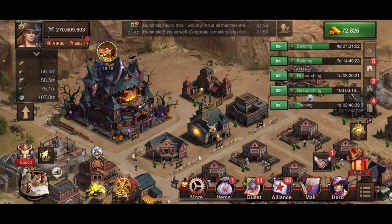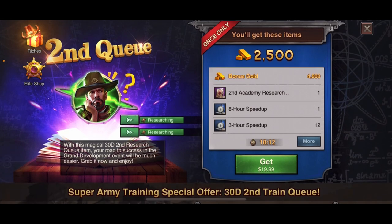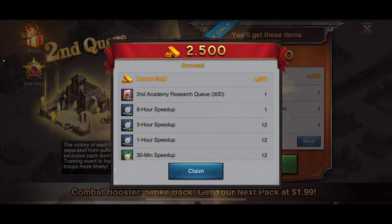You can buy the second research queue in a gold pack. The main one costs $20 for a 30-day queue, and a 7-day one costs about $5.99. The 30-day one is a really good deal for $20, so I'm going to go ahead and purchase it.